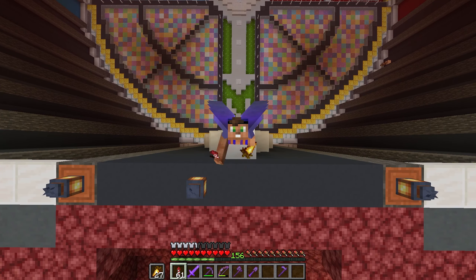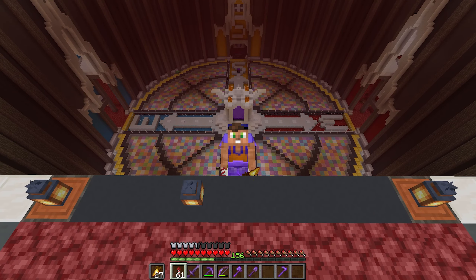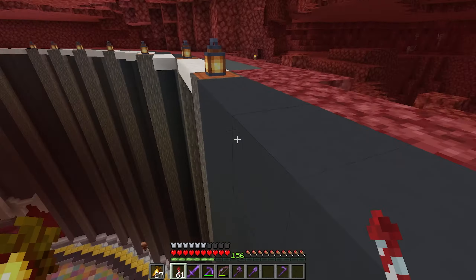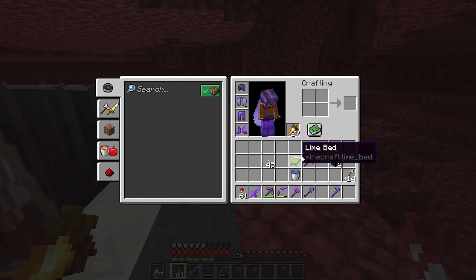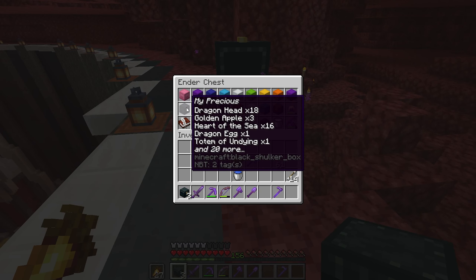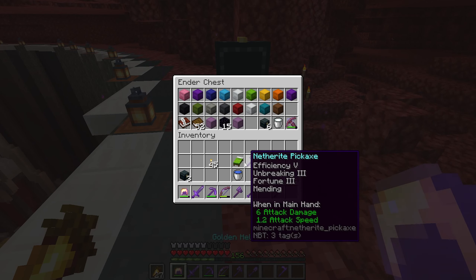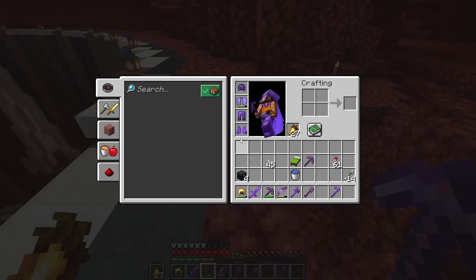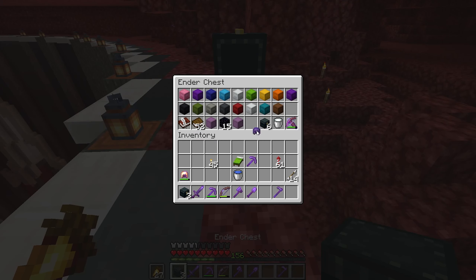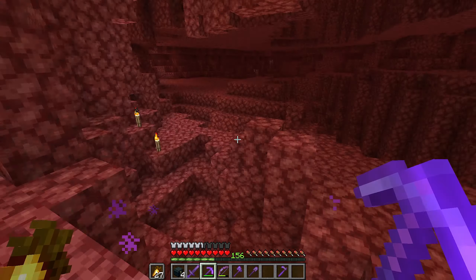Hey guys, welcome back to Minecraft, it's Sticks here. We're back in the nether hub. I'm going to hop back up here quickly because in the nether there are piglins these days. I'm sure I have some gold armor in here. We should put our current helmet in our ender chest just in case we die. Let's put this on so we don't get attacked by the piglins.